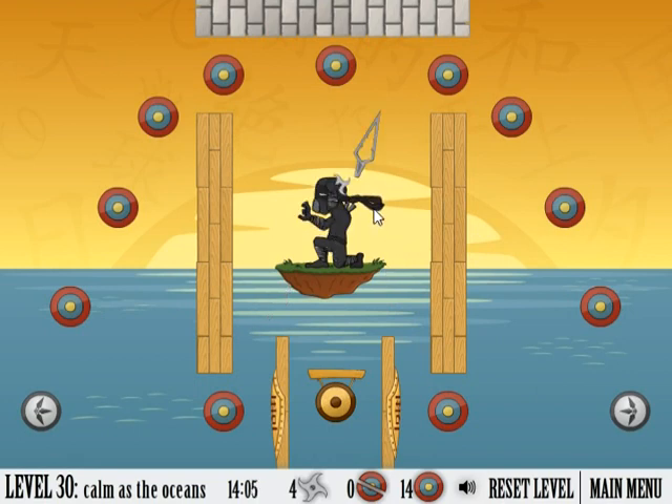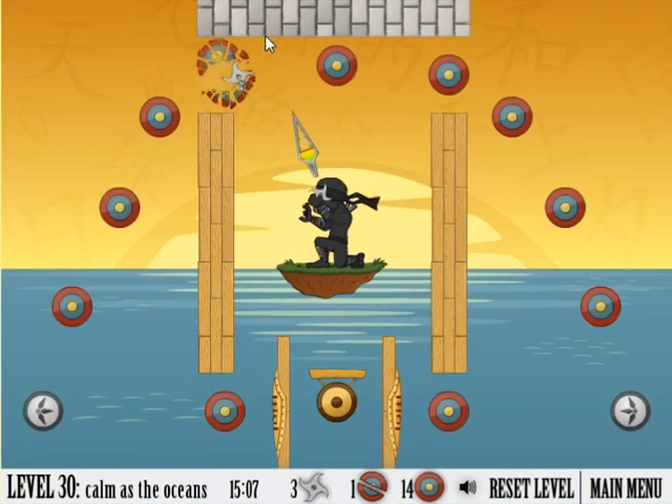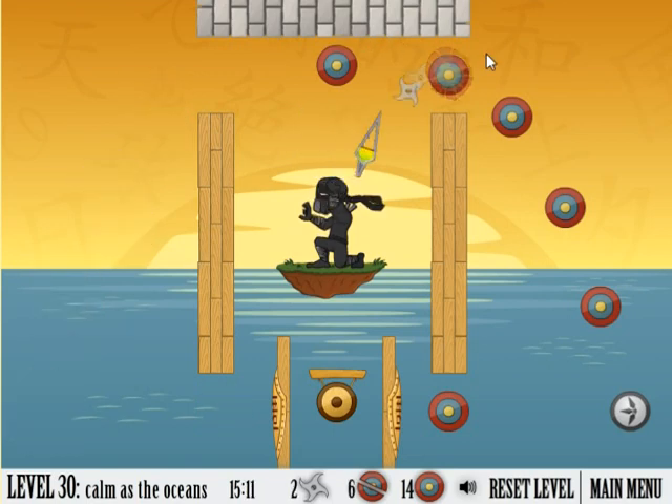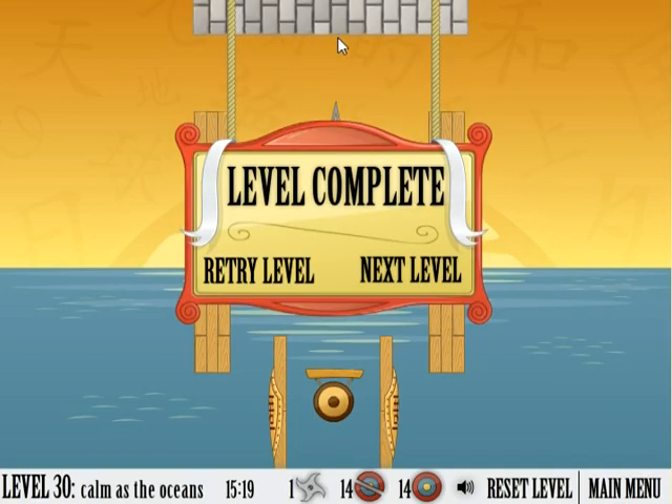Now this one's kind of tricky. I'm going to show you a freeze screen of the angle that you need, but you basically want that left side and that right side just below the first tick. You can see here it's at the fourth stone piece, my mouse. And then all the way back, about one tick or under, and then half a tick right here to just touch that target and get the gong. That one's pretty tricky.